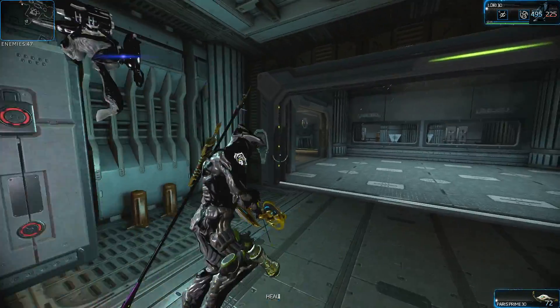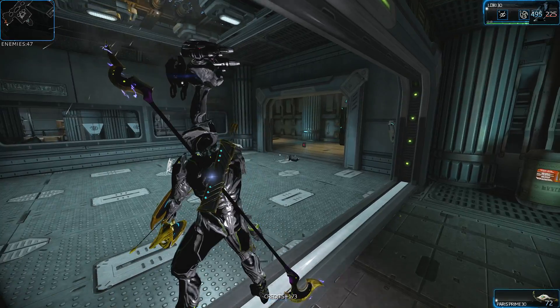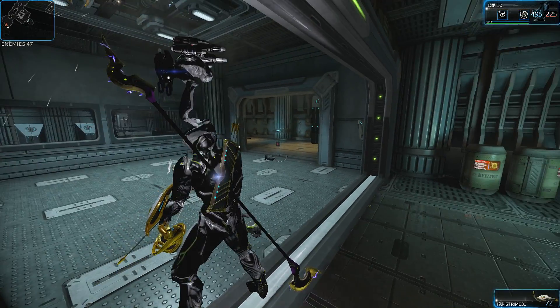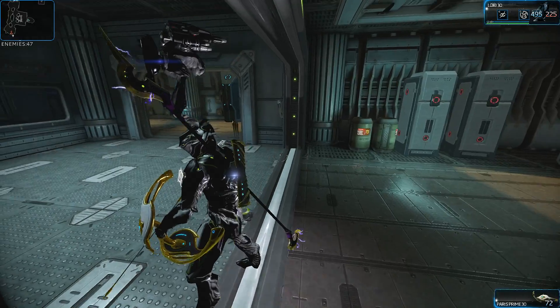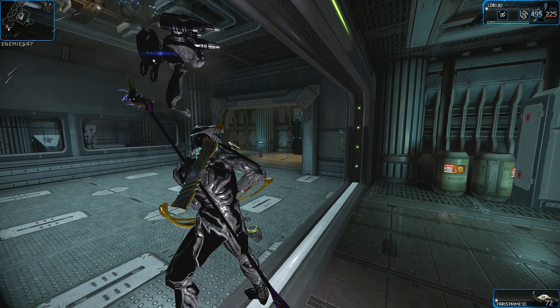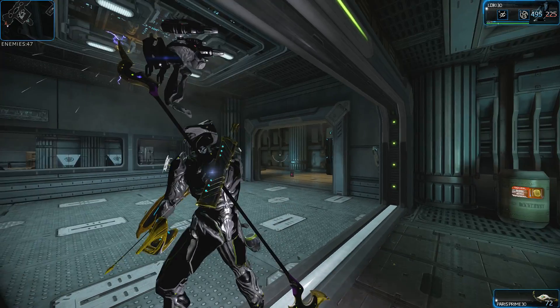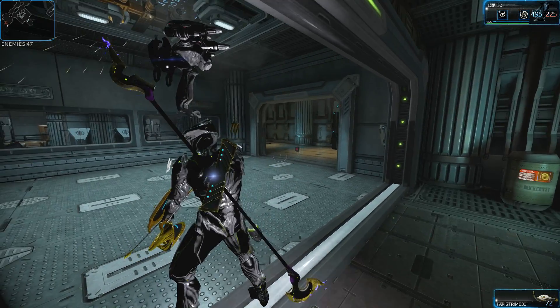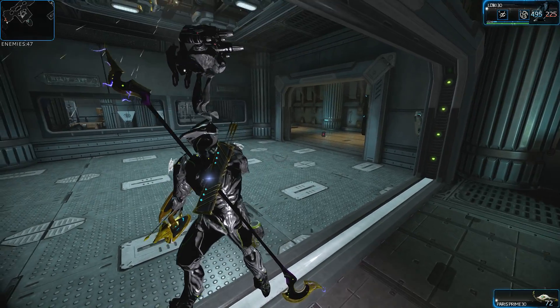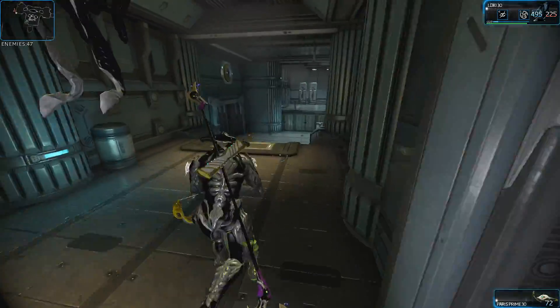A quick few notes about this weapon — I'll show you what it looks like. You get them in the Voids of Update 9; you need two handles and two blades. It looks exactly like they showed in a live stream a while back when they were talking about release and pull arms, and they released the Orthos and it didn't look the same — well, this is the exact model they actually showed us.